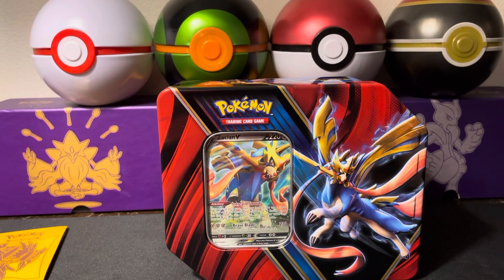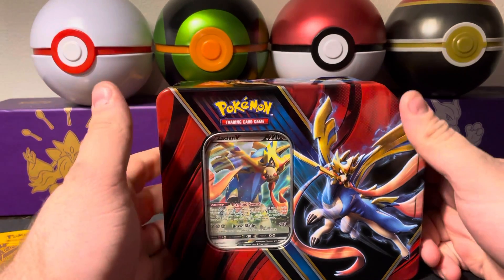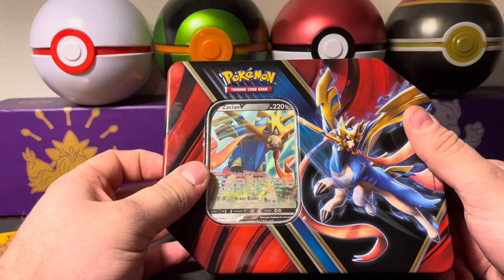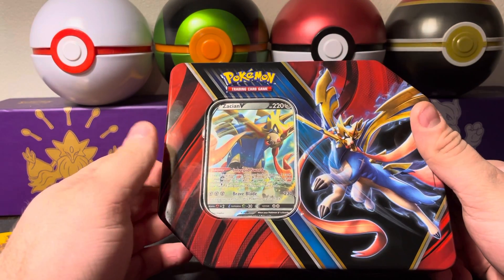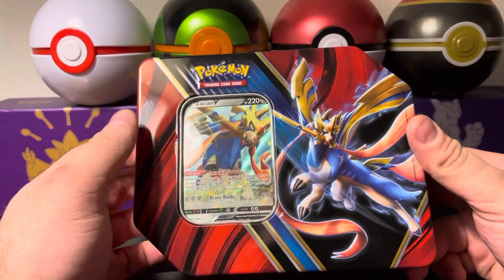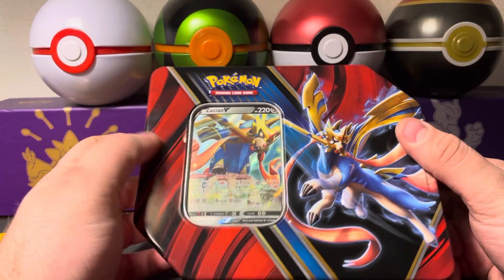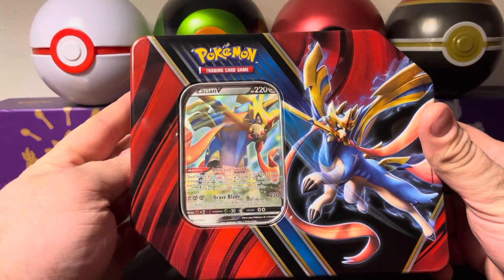Hello and welcome back to the channel everybody. This is Monku707 and we've got another Pokemon card opening for you here today. It's going to be a Zacian V-Tin. It should have 5 packs inside. We did the Zamazenta Tin a little while back, so this is the partner in that pairing.